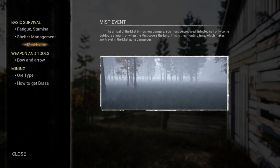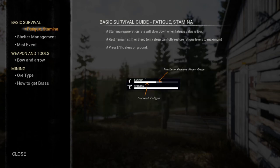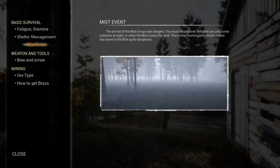We have new Mist Events. The Stamina Regenerate Rate is slowed down - when value is low, rest, remain still, or sleep. Number seven: we can sleep on the ground. The Mist Events arrive in Mist Spring - new dangers you must prepare. It can only come outdoors at night when the mist covers the land. This is their hunting time, which makes any travel in the mist quite dangerous.